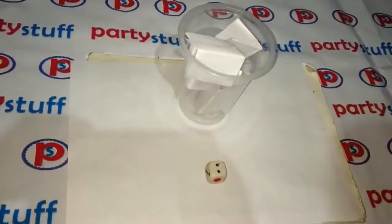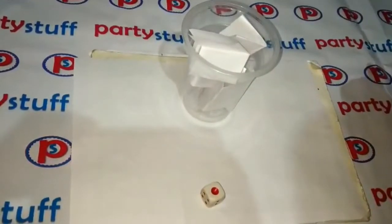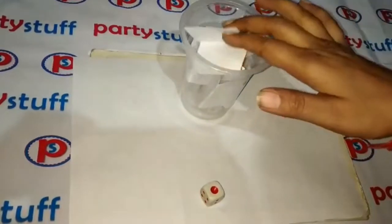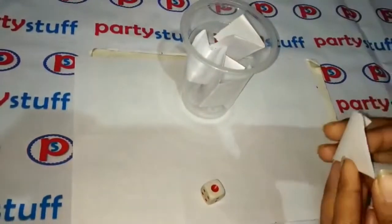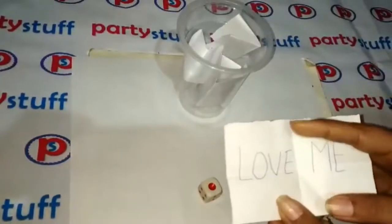As I am playing the game now, I have rolled and got one — so I will pick only one chit. This chit says Love Me. So my score is Love Me, which counts as 1.